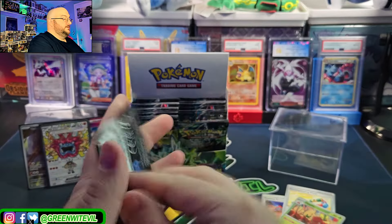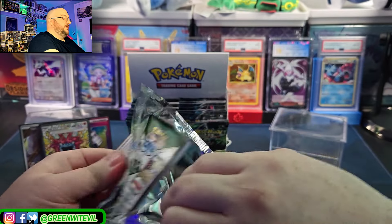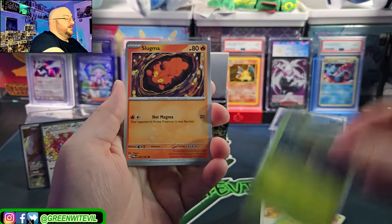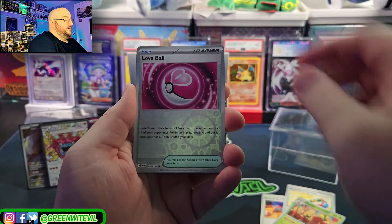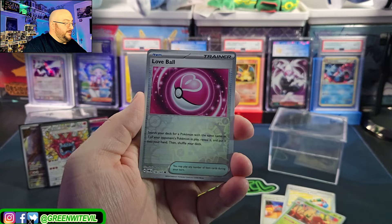Still sorting. Blood Moon Ursaluna — I would love to get that alt art. That looks nice. The Greninja, obviously, I want the Greninja. Speaking of Greninja — Froakie, Phantom, Slugma, Tadbulb, Diplin, Loveball. Search your deck for a Pokémon with the same name as one of your opponent's Pokémon in play — that's kind of risky.